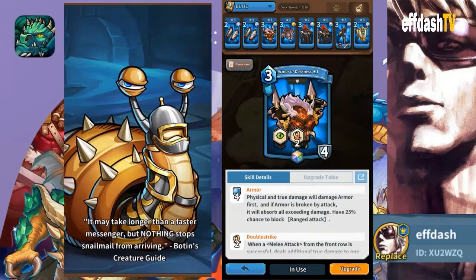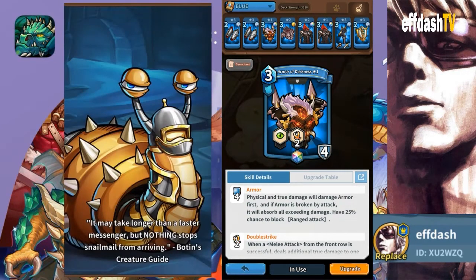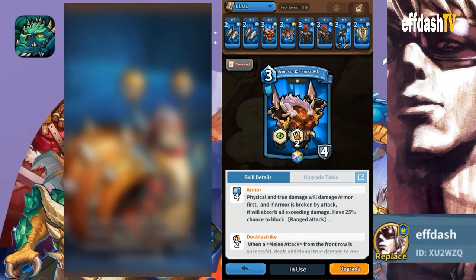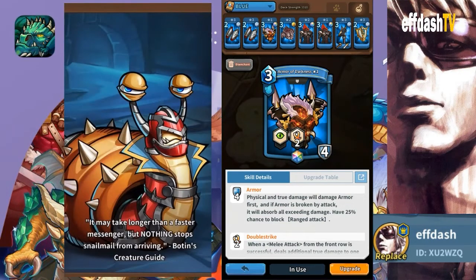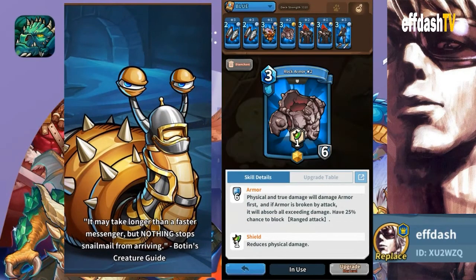I mainly use the Shrieken to switch around different enemies — I don't necessarily use it for Snail Mail, I use it more for my rock monster. But you could throw it on him if you wanted to. Rock Armor is good because it increases his physical resistance.